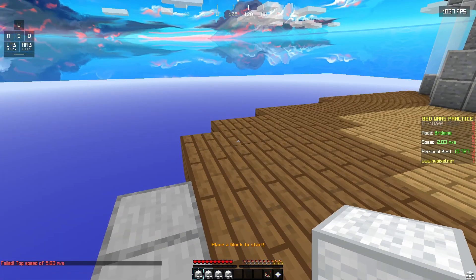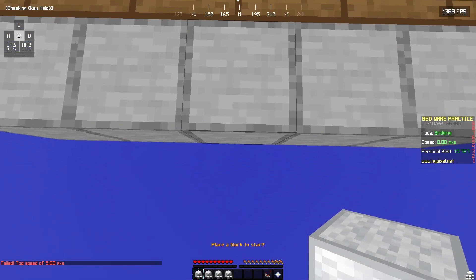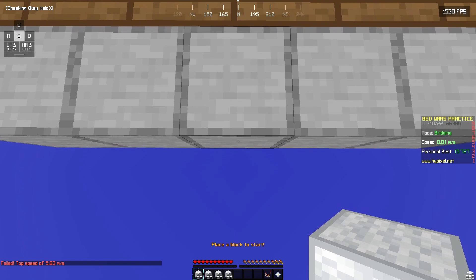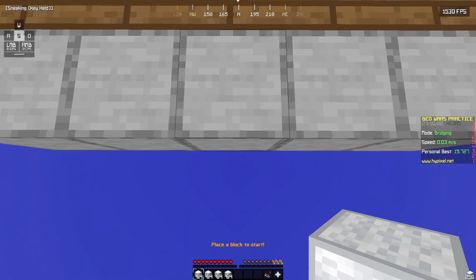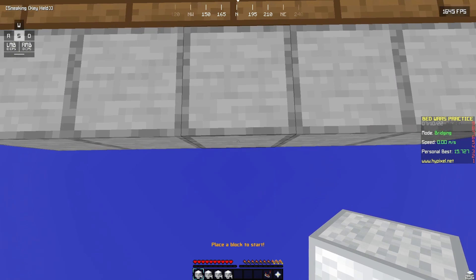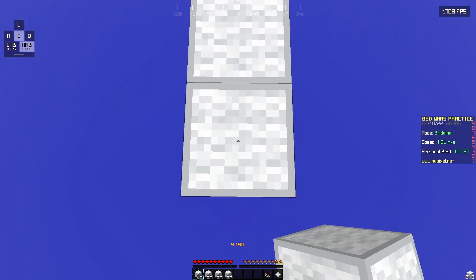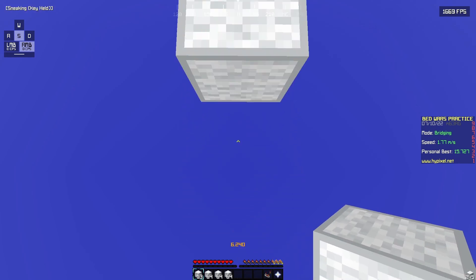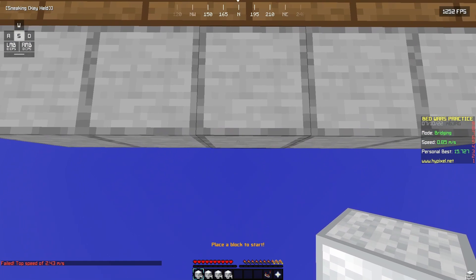So how do you do this? There are two ways. One, you can position your mouse in the middle but close to the top of the block — you can see by my cursor. And just crouch and uncrouch. But you can't go too fast. This is how you start learning.